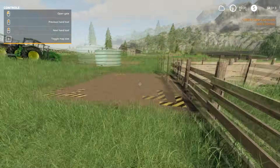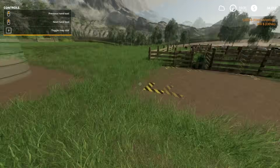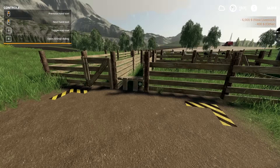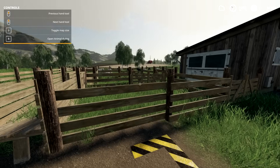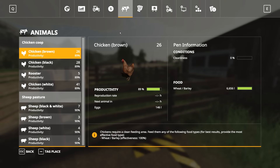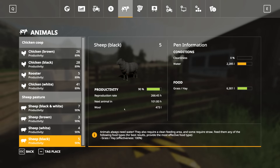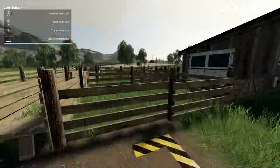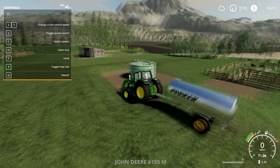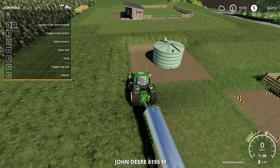I don't use animal trailers — I just prefer spending the extra hundred or two to buy them directly from the farm. Now we have our sheep, and if we go into our animal dialog box you will see how many you have and all your stats: cleanliness, water, grass or hay, and productivity.